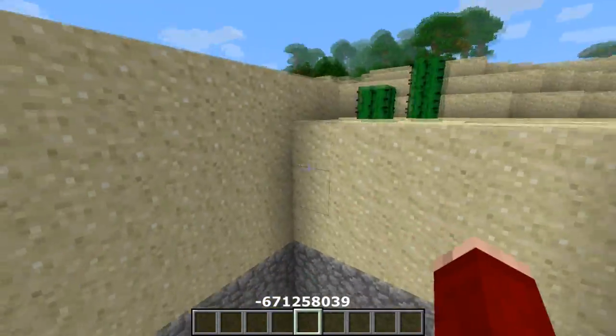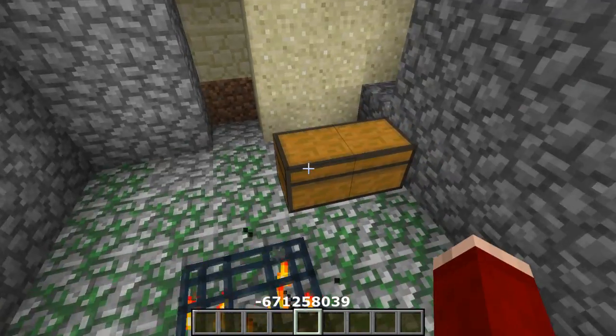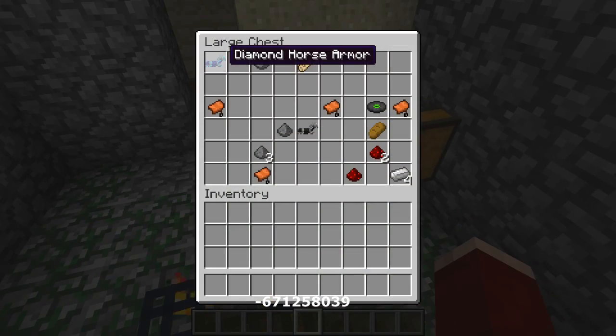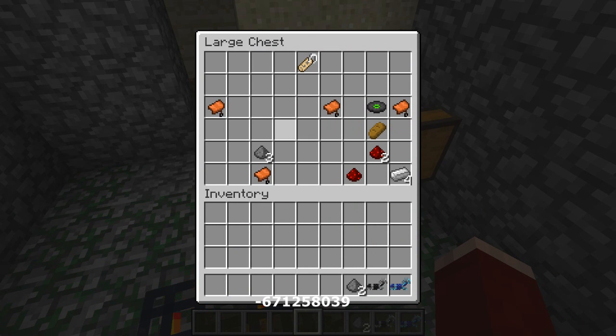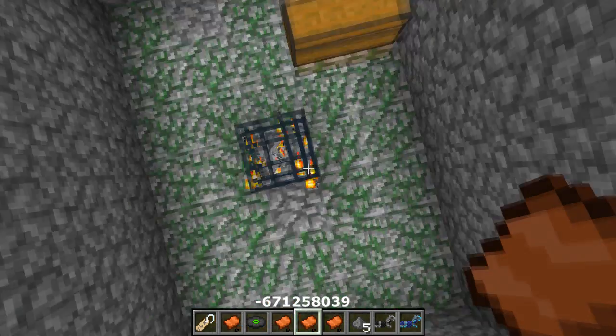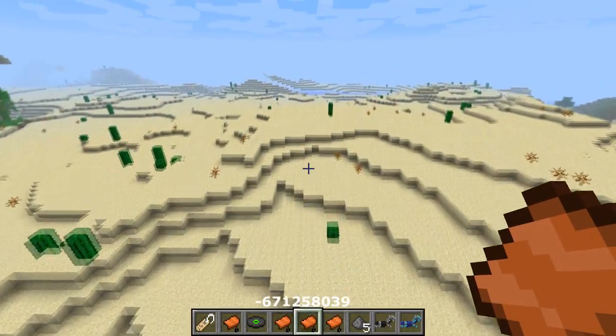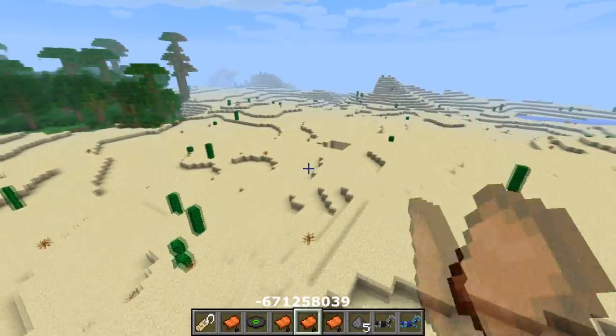You have to clear a few layers of sand and that's pretty much it. When you get down here and open this double chest, you're going to get diamond horse armor, iron horse armor, gunpowder, saddles, a music disc, a name tag, redstone, bread, and four iron ingots. Really epic — a ton of goods straight away, and you've already got diamond horse armor.